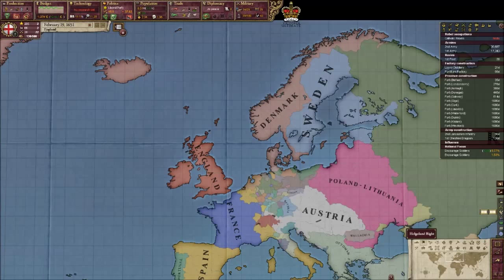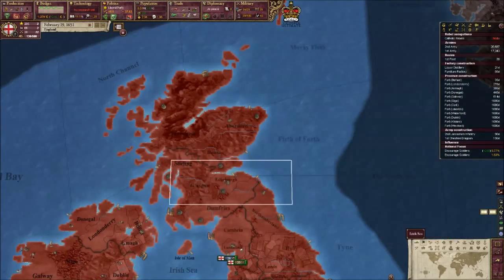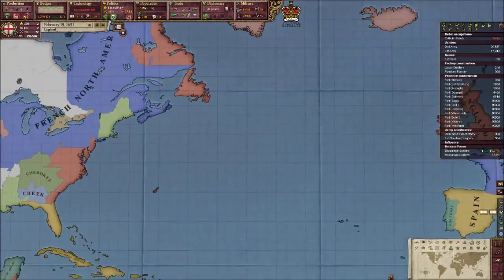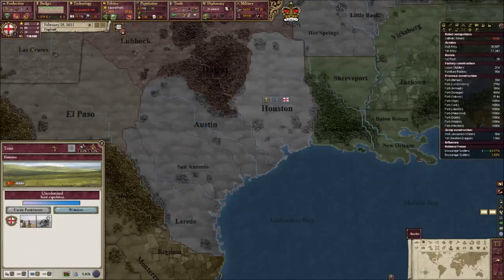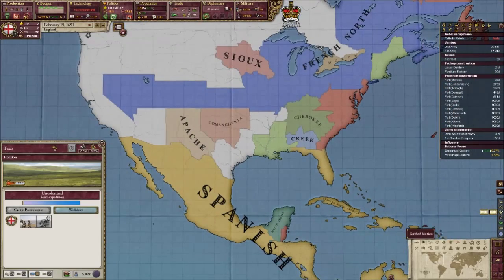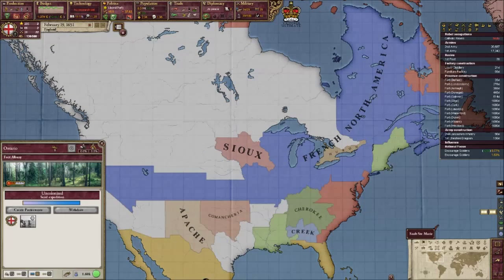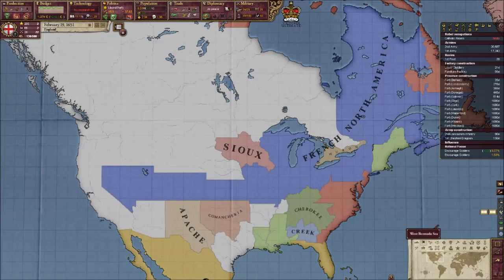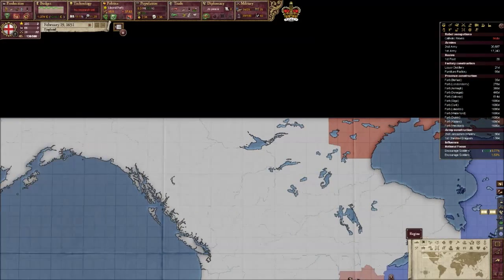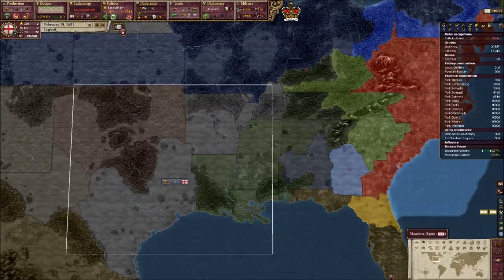Hello and welcome back to my English Victoria 2 Ultimate Mod Let's Play. Last episode, as you should be able to tell, we wiped out Scotland and this gives us a very important decision. We've also started to colonise Texas because it's mostly empty and open to be taken. We've got quite a bit of colonial power but I haven't found anywhere where we can use it quite yet. The life rate is too high in Northern Canada, so it's probably too cold. So I'll probably just take these empty spaces there.